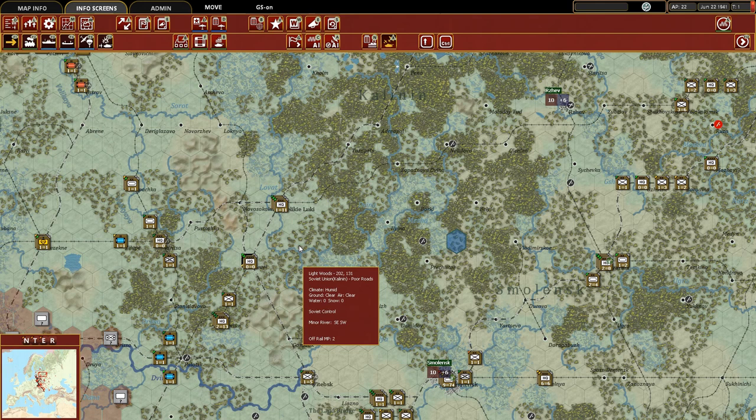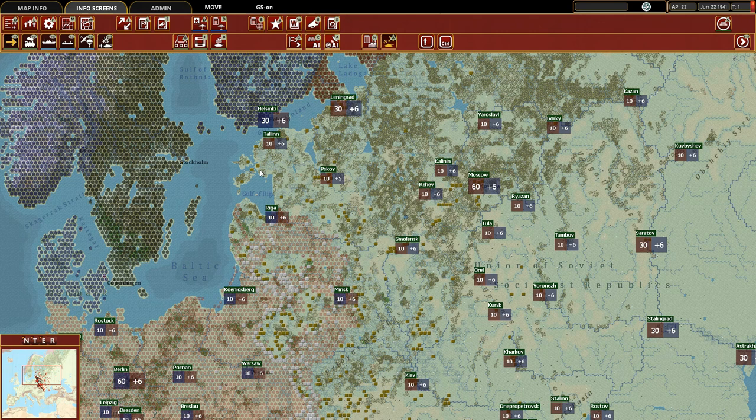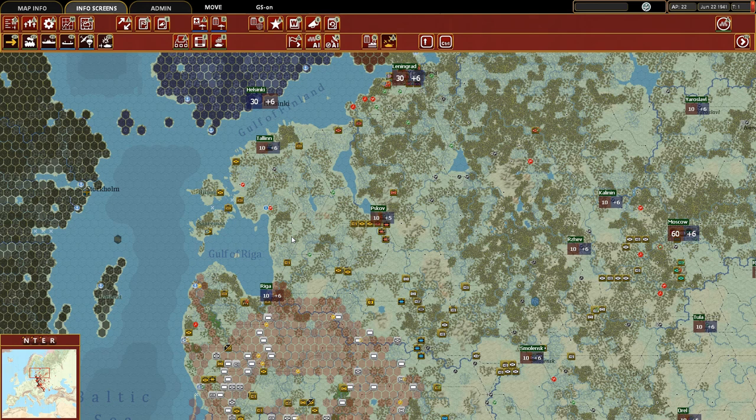Good day, strategy gamers, and welcome back to episode 2 of our War in the East 2 Let's Play series, 1941 campaign as the Soviets. In this episode, we're going to be continuing on with turn 1 of the scenario, and our focus is going to be on retreating — withdrawing with great haste — our ground elements to their appropriate defensive locations in the northern half of our front.